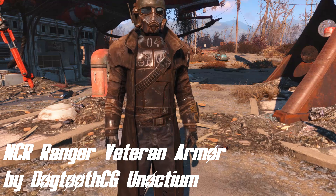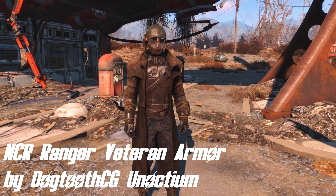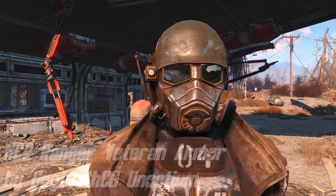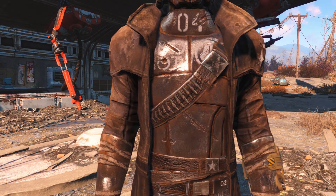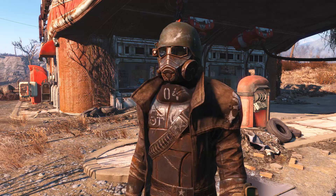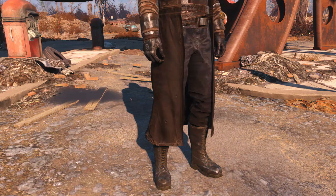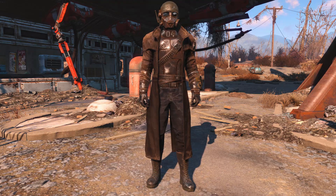Now let's take a look at NCR Ranger Veteran Armor by Dogtooth CG and Unoptium. This mod adds the Ranger Veteran Armor from Fallout New Vegas into Fallout 4. You can find it in Kellogg's house in Diamond City in his safe. The mod also features an anti-material rifle that can be spawned with console commands. Now since I already reviewed this mod in my previous Mods Weekly I don't really want to talk too much about it — if you ever played Fallout New Vegas then you definitely know it. It is one of the most iconic armors of the NCR Rangers, and now it is available in Fallout 4 as well.